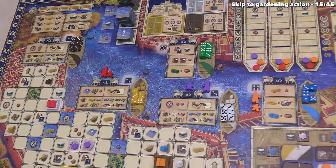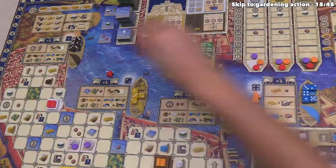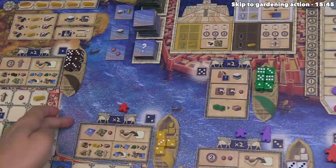After considering their options, red would like to start in district two. They choose one of these dice and take the six, which lets them go to a district not currently showing from the other options. They can't send the architect to the one, two, or three, but could go to four or five — and they've decided to also go to the port district. Now they've gained a yellow resource and can perform up to two actions here in district two.